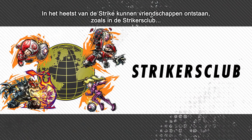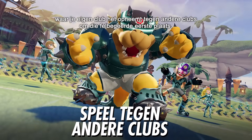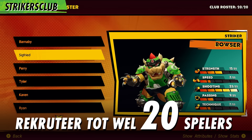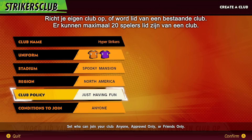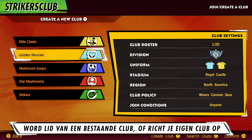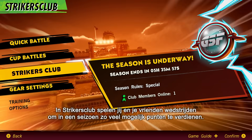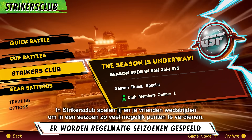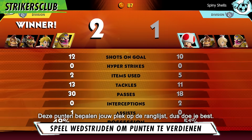Friendship can be forged amidst the flames of Strike, like in the online-only Strikers Club mode, where your own club competes against others for rankings and promotions. Create your own club or join an existing one — up to 20 Strikers can join a club! In Strikers Club, you and your fearsome friends play matches to accumulate points each season. These points determine your club's ranking, so keep an eye on them!